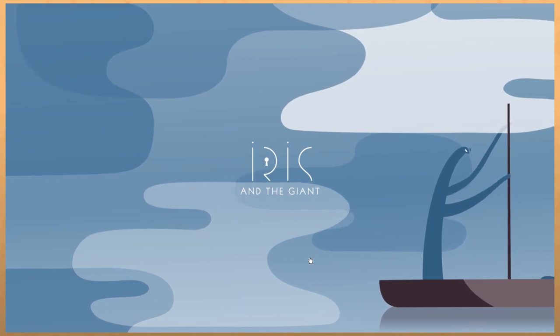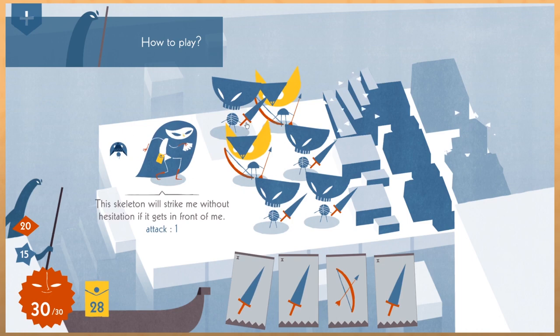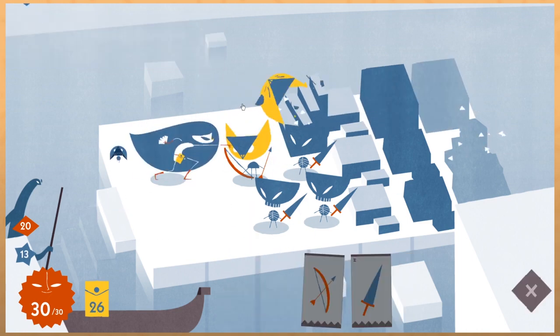In this installment, I'm featuring the recent Iris and the Giant, which combines a collectible card game foundation with turn-based strategic gridded combat, rogue-lite runs, and RPG mechanics of progression.